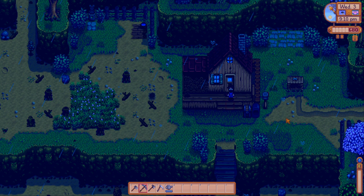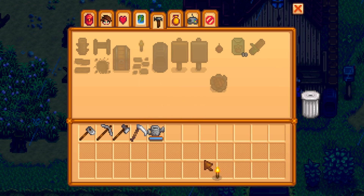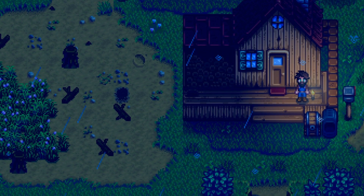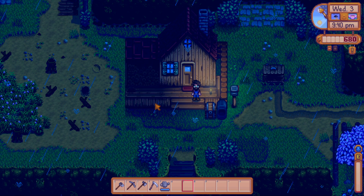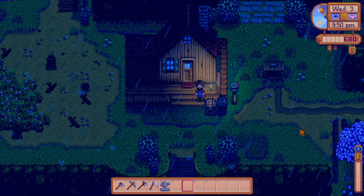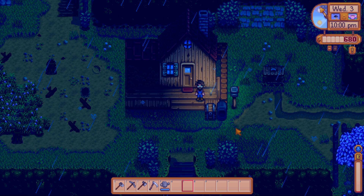We grab one piece of coal and start smelting copper in the furnace. Thanks to the Automate mod, placing the chest next to the furnace means it automatically takes copper and coal and smelts everything — a quality of life feature. We're exhausted, so we head to bed. That wraps up episode one of my Stardew Valley playthrough! If you enjoyed this, hit the like button. If you're interested in the game, consider picking it up on Steam, Nintendo Switch, or mobile. Until next time, Austin John out.